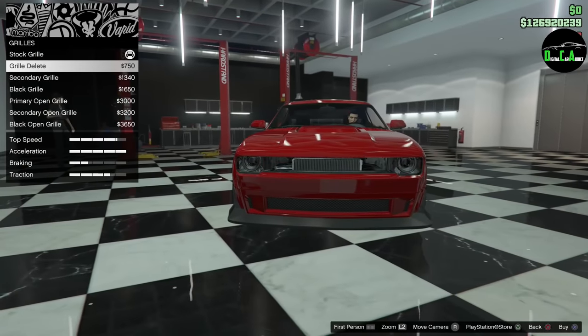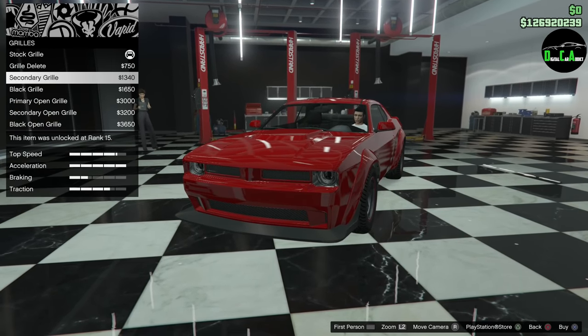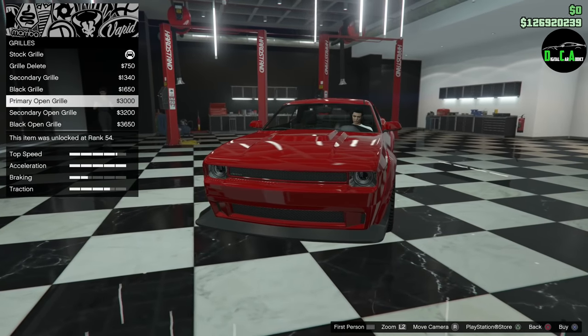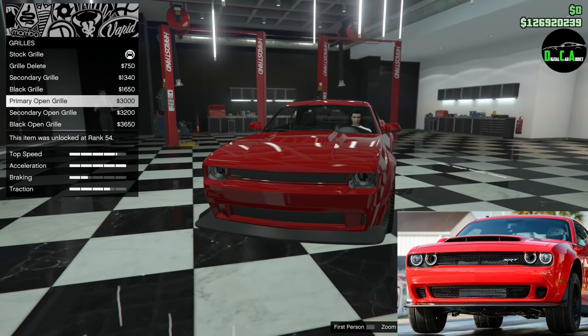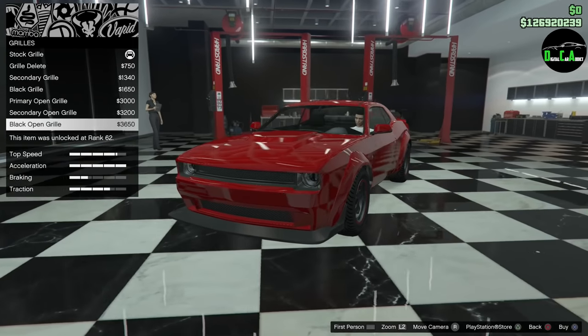Next up, we got the grill. You got grill delete — you can just have no grill at all, which I find absolutely hilarious. Then you have a secondary grill, a black grill, and then the open grill, which is the most similar to a real Challenger as far as Demon or Hellcat goes. I'm going to go with the black open grill — love that.